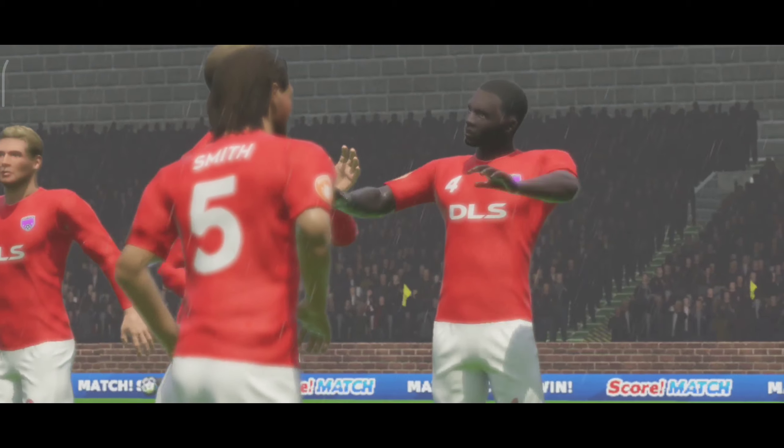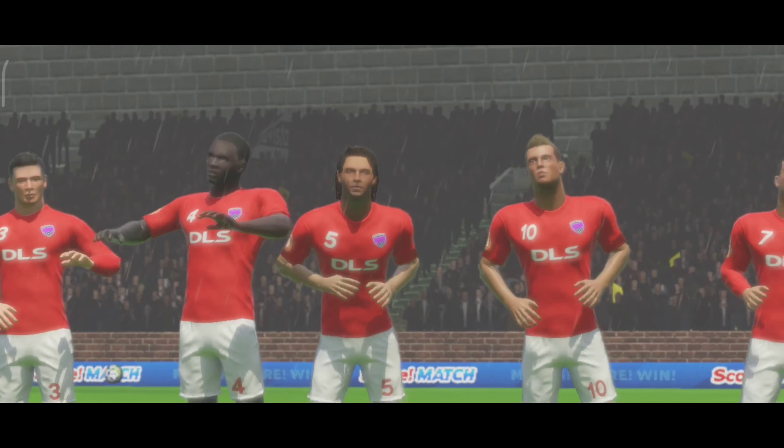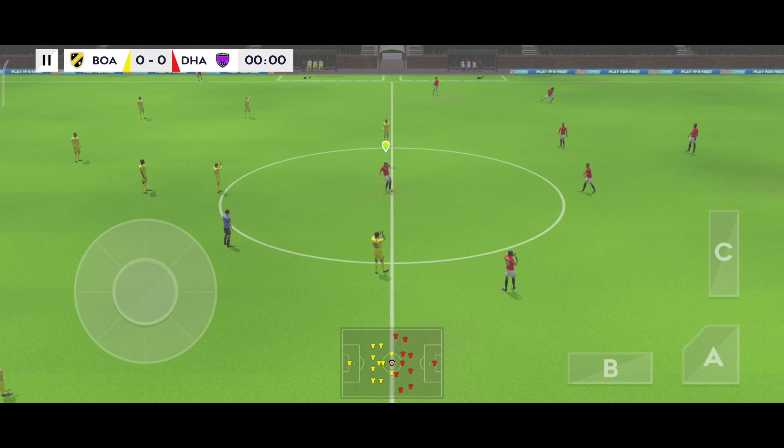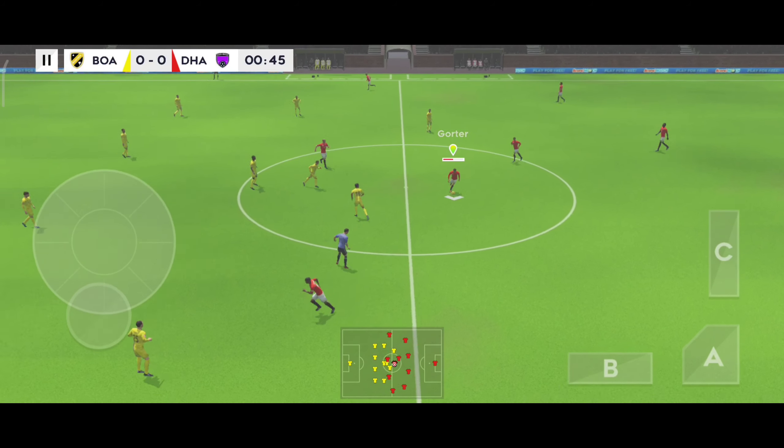Up for grabs, these teams are battling it out to stay in the competition. Let's see how the teams line up today. They're playing three at the front — it's a 4-3-3. Off we go, let's hope for some goals then today.